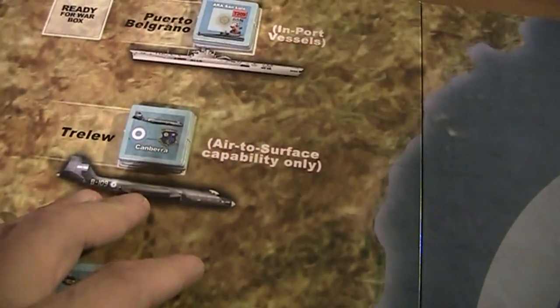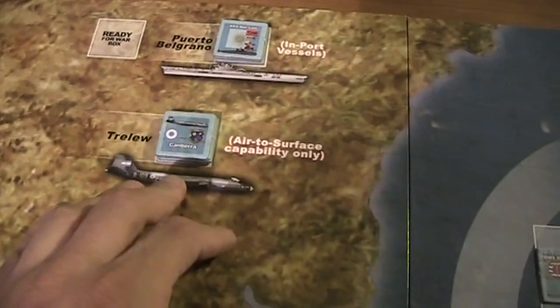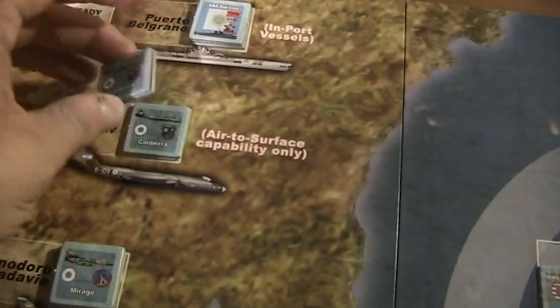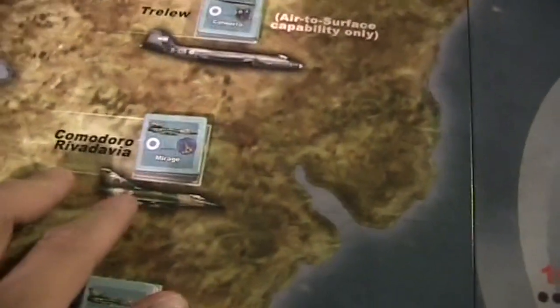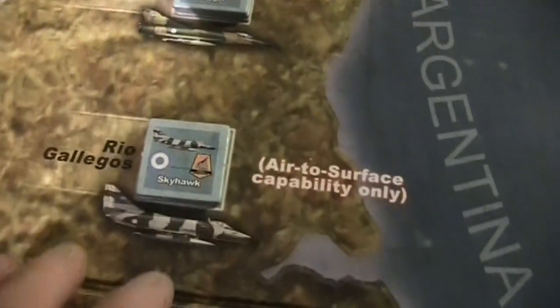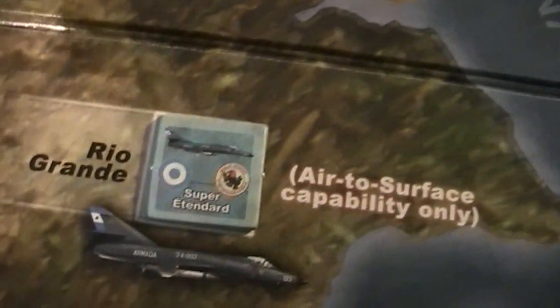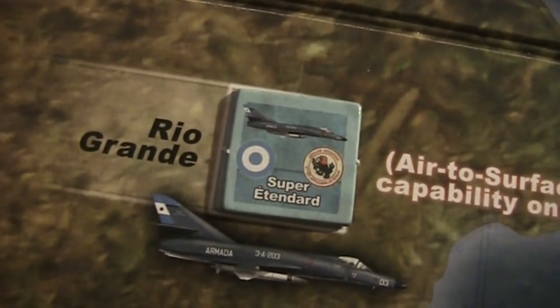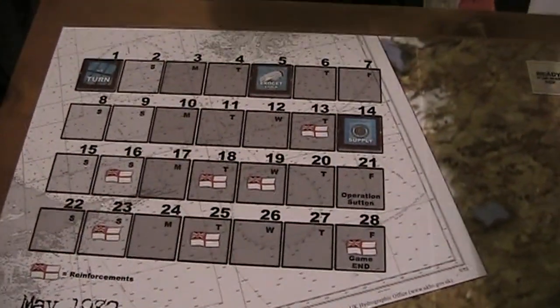We have the Argentine air bases - I'm not sure about the names, but the Canberras of the Argentine air force are stationed here. We have Comodoro Rivadavia with the Mirages, San Julián with the Daggers, Río Gallegos with the Skyhawks, and Río Grande with the Super Étendards.